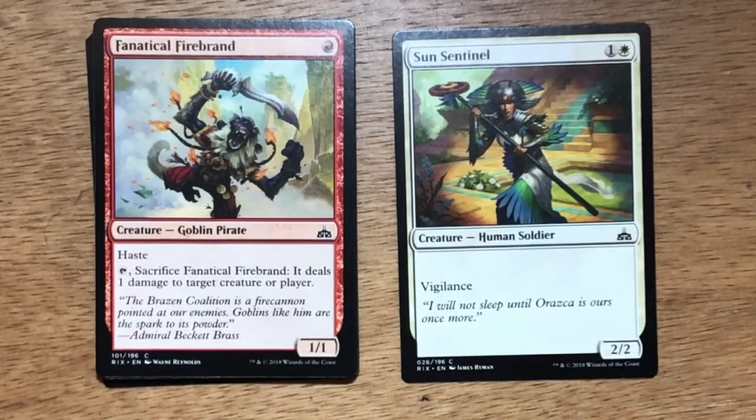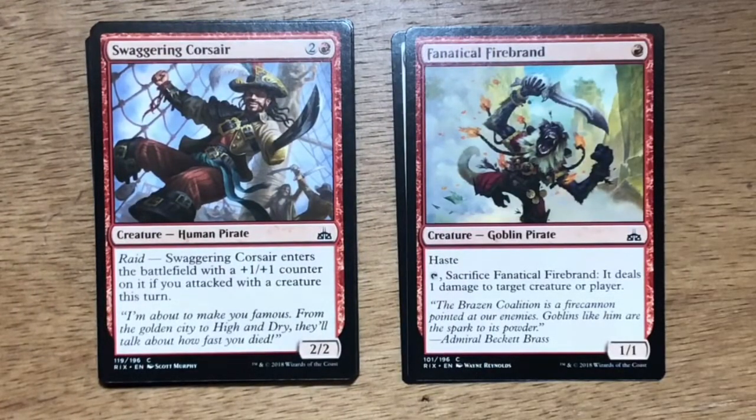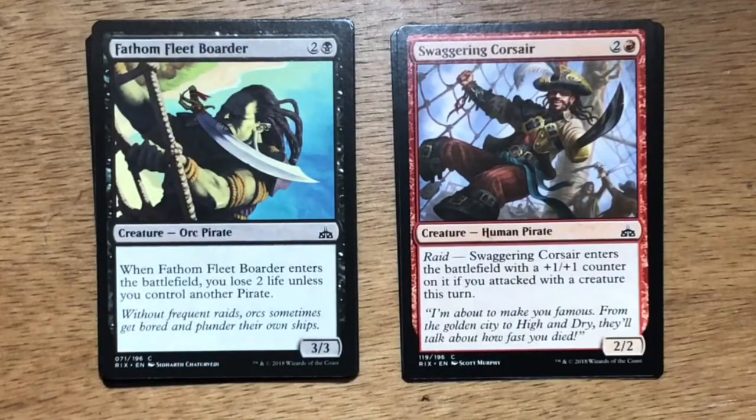Fanatical Firebrand was a very useful common in limited. There are many flyers that had a 1-toughness, and it also triggered a lot of your Enrage abilities with your Dinosaurs. Swaggering Corsair — three mana, two generic one red. Human Pirate at 2/2 with Raid: enters the battlefield with a +1/+1 counter if you attacked with a creature this turn. With red being a very aggressive color, it's relatively easy to trigger Raid and have Swaggering Corsair come down as a 3/3 for three. Fathom Fleet Boarder — three mana, two generic one black. Orc Pirate at 3/3. When it enters the battlefield, you lose two life unless you control another pirate. You definitely want to play this in a pirate deck to get full value as a 3/3 for three. In limited, it was easy to build a pirate deck in blue-black or black-red.